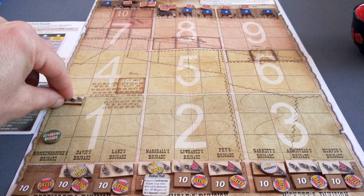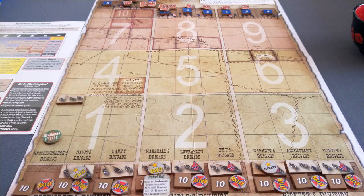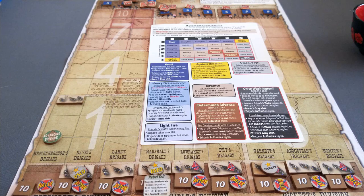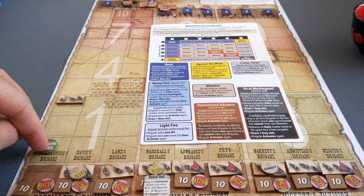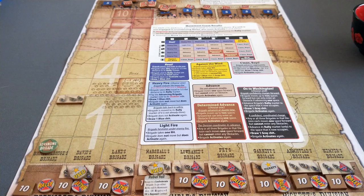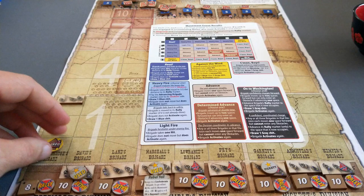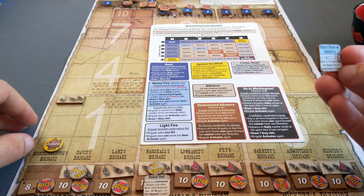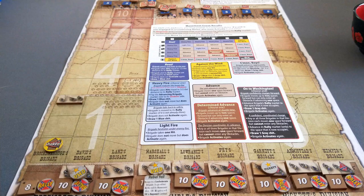We continue advancing. I roll again and get a 3-1, unfortunately a heavy fire result. The brigade endures heavy fire - it takes hits equal to half the distance to its rally marker. The distance is three, halved is one and a half, rounded up is two. So they're down to 8 strength, and they're flipped to their shaken side. We then draw a blue event chit: Union Reserves. Remove two SV from Union brigades facing Pettigrew's Division. So we take off one, two.